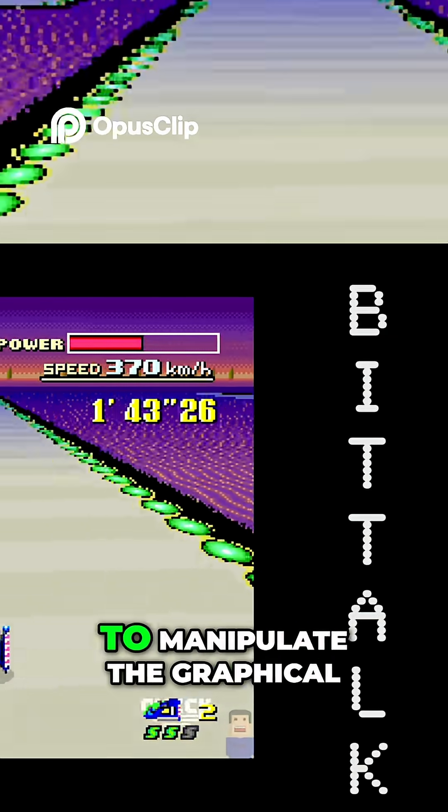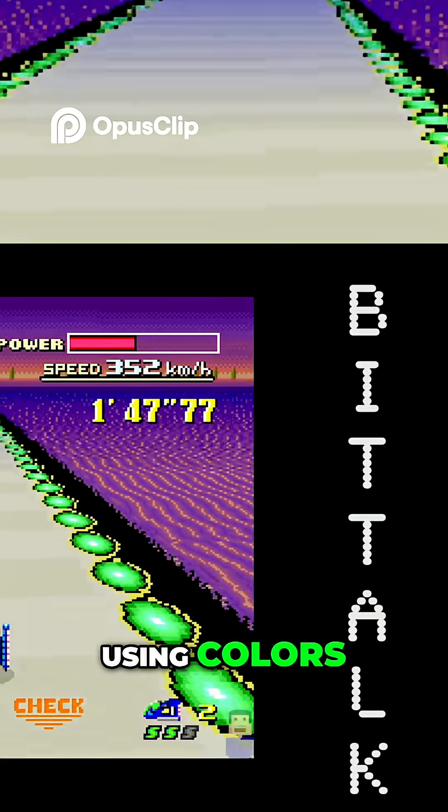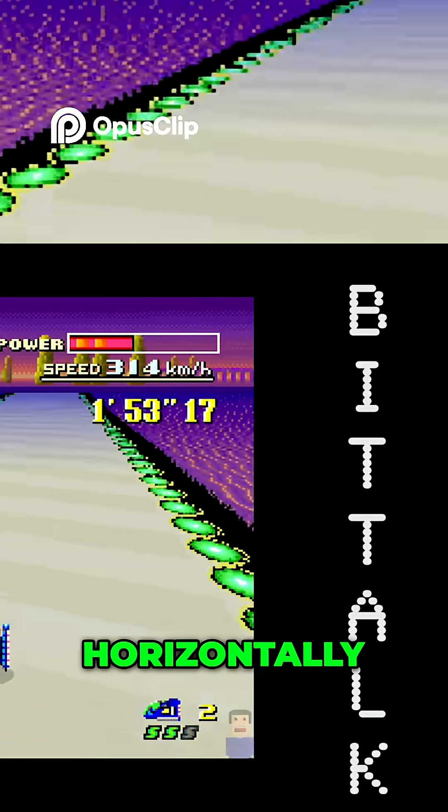It allowed the console to manipulate the graphical plane and rotate it using 256 colors. Mode 7 simulates scaling — changing the size of the plane — and translation, moving the plane horizontally or vertically.